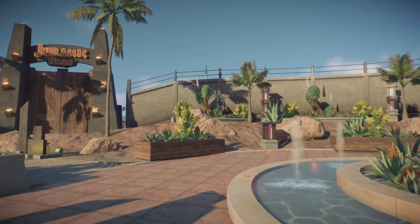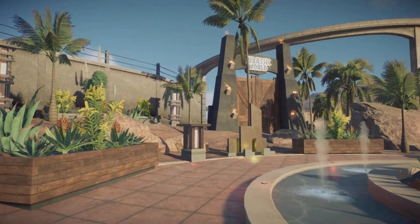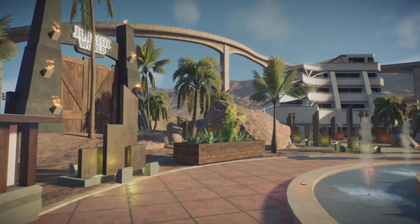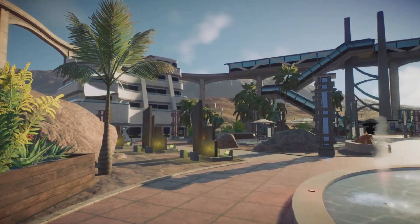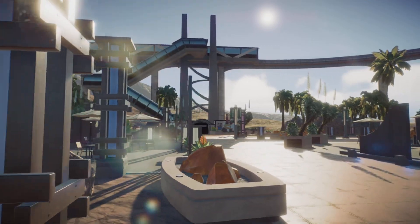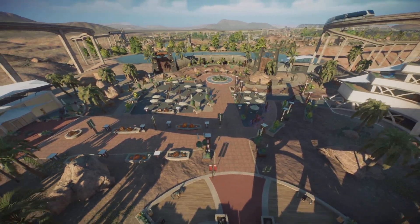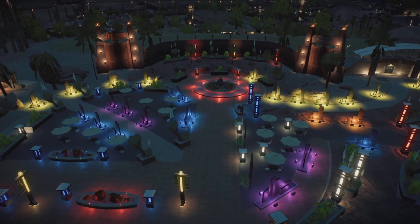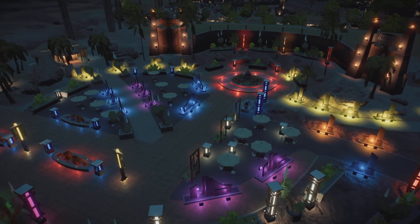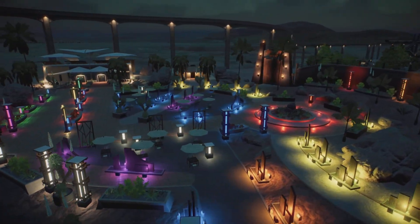You see right here is the entrance. A lot of people are asking how I make my entrance. To be honest, it's very simple — I just add a path, some mountains, planters, and lights. Nothing special going on, but it does help you progress. Planters and lights are important because, if you look at this light, it just makes your park much more lively. But without further ado, this is the entrance.